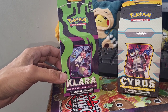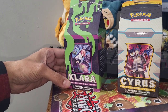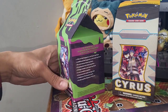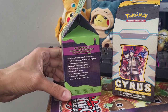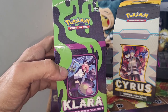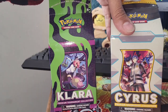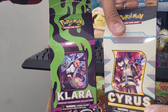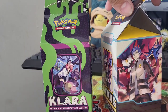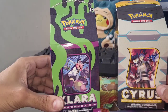Welcome back to the channel. In this one we're going to be opening up both of these brand new premium tournament collections - the Clara as well as the Cyrus one. These usually pack quite a lot of value inside with a bunch of promos as well as seven booster packs in each one. Today we're going to be cracking both of these bad boys open, so 14 packs to get into. Sit back, relax, and let's get right into some packs.